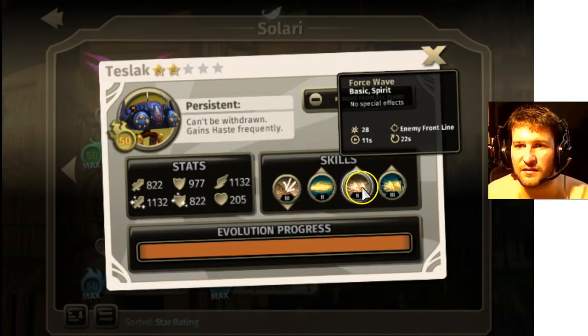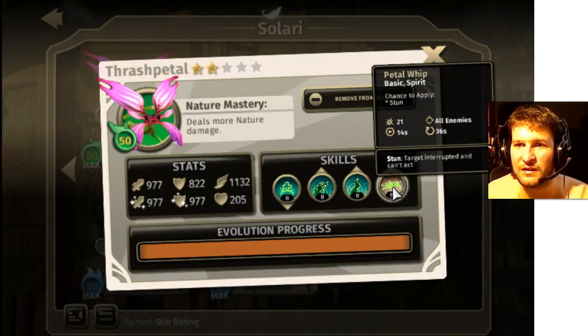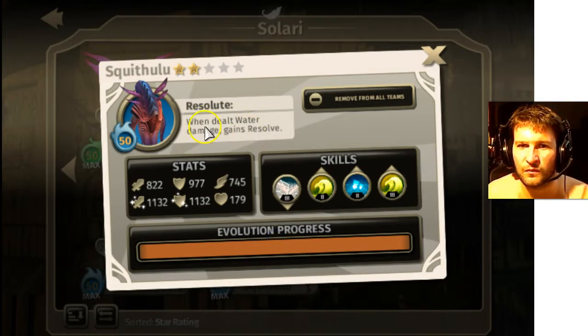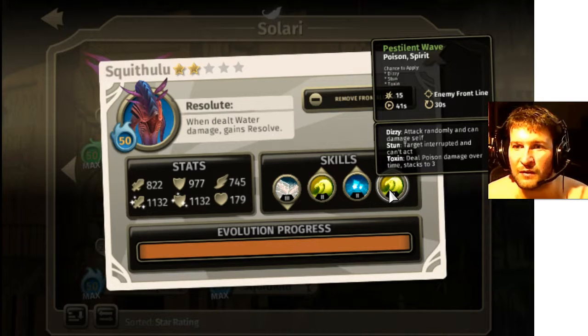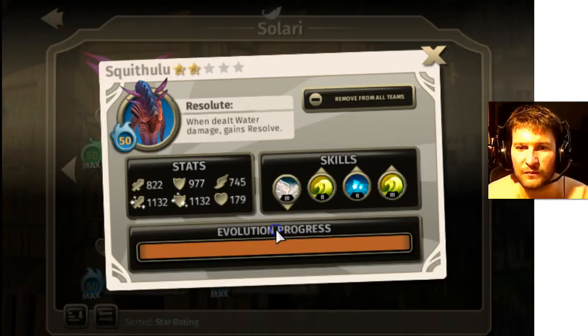So team deflects. Teslak's in, the other one is out. Thrash pedal: hits all enemies, chance to apply stun — that's pretty good, some nature damage there. That's a basic attack unfortunately. Major renewal. Water damage gains resolve — resolve is pretty good, it's going to help give us more HP, so anytime he gets attacked he's going to start regenerating. His unique skill hits the enemy front line — it's a poison skill, dizzy, stun and toxin, but it's all chance. I don't really like that. So not really liking the squid hula — let's remove him.